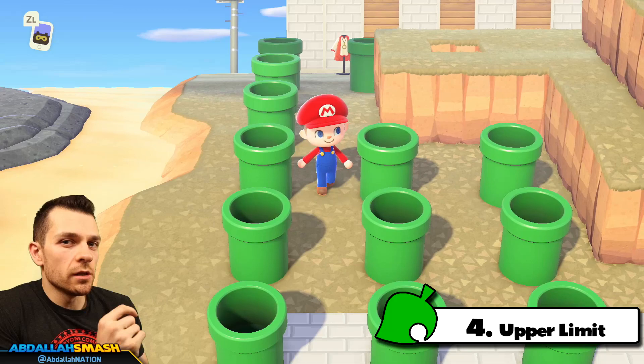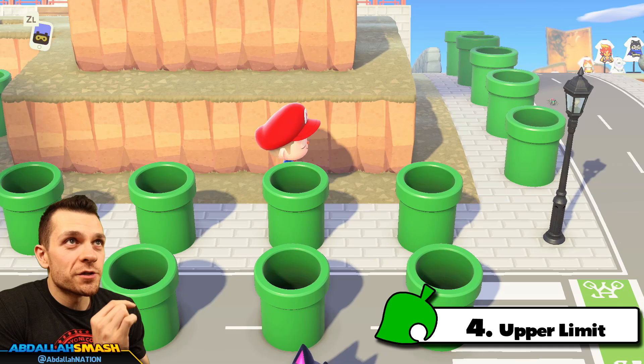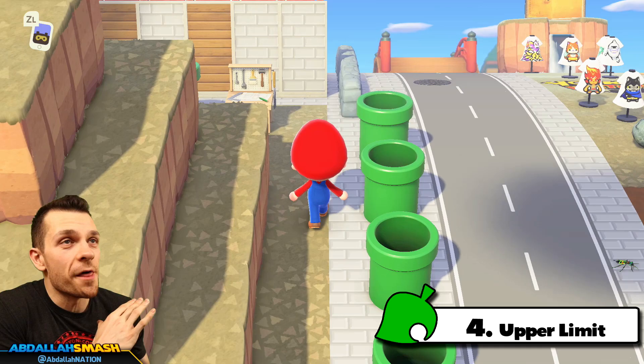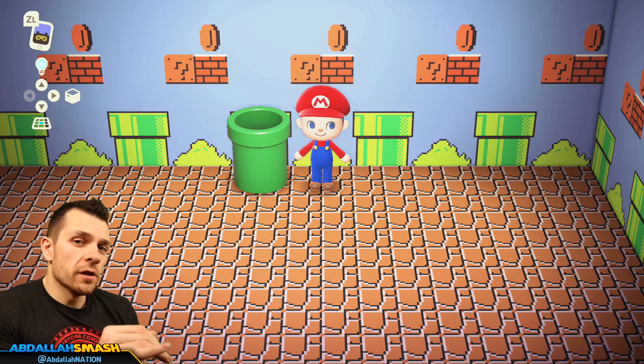Number four is about the limit of warp pipes on an island. As you can see, I've got about 30 to 40 of them strewn about — and there's honestly no limit. As long as there's space on the island to place a warp pipe, you can absolutely do so. There's an infinite amount of possibilities; if you have an entire island of flat ground, you can fill up every single space with warp pipes if you really want to.